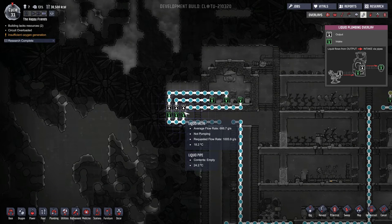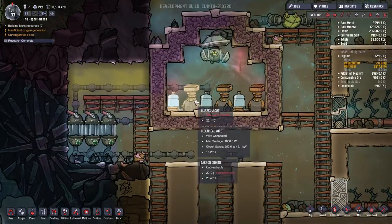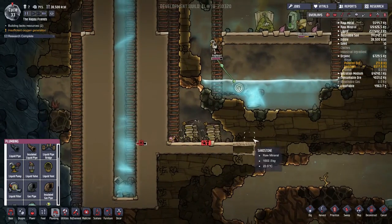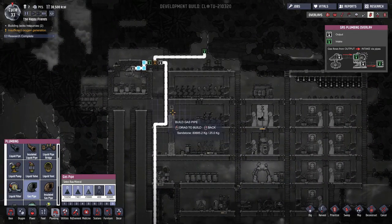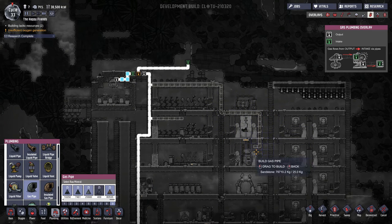So it looks like the pumps are outputting water at the proper rate — 10 kilograms of water, 10 kilograms of water — so these should work for 10 seconds before they take. Hold on, hold on, hold on. Oh, they're already at max pressure because this has nowhere to push the gas. We're gonna solve this problem, I promise. So my long-term solution isn't gonna be able to happen right away, instead we're gonna need a short-term solution like now.